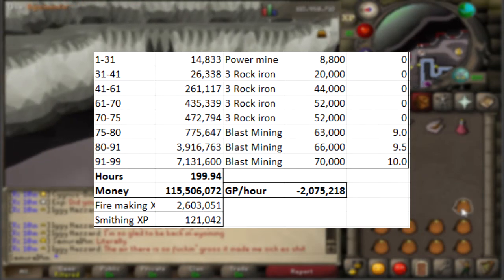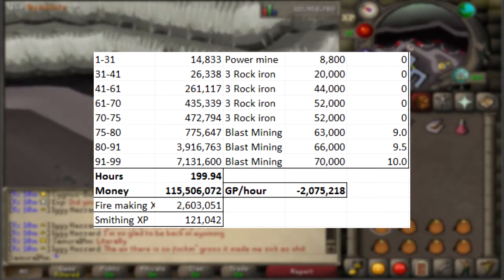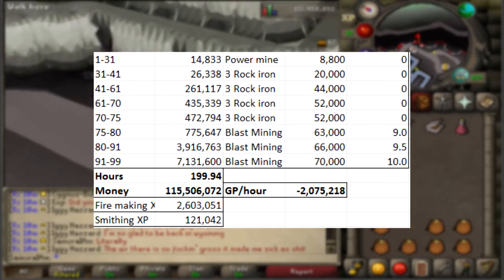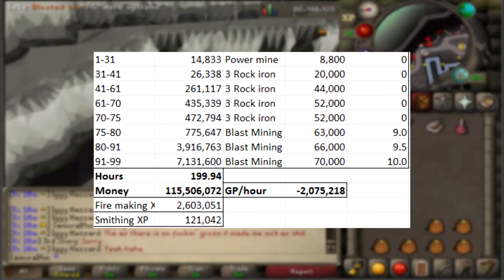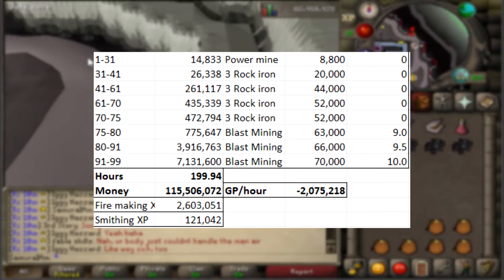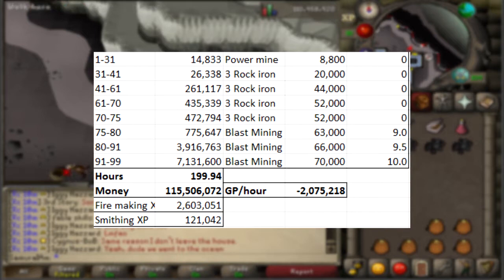The total hours is going to be just under 200 at these rates, and the money you're going to be making is 115 mil — so it's actually really, really good. You also get 2.6 mil firemaking XP from blast mining. The GP per hour threshold I've been talking about in every episode is about 2 mil, so if you can make more than 2 mil doing another method, go ahead and do 3-tick mining. If not, you definitely want to do blast mining. This is an extremely great method if you're not using alts.